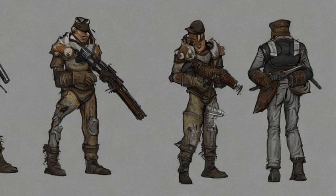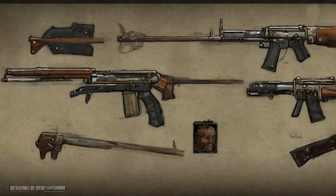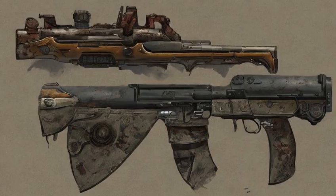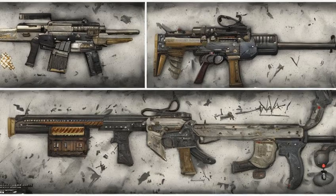One can be found during the miscellaneous quest to find the treasures of Jamaica Plain. Daisy and Alexis Combs frequently sell one. They are occasionally carried by trappers, and one can be purchased at the Nuka Cade for 21,600 Nuka Cade tickets, though items rotate every couple of days.